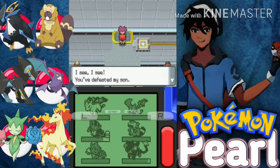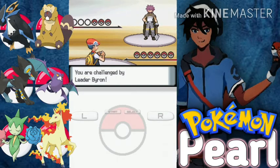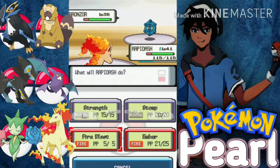That's Oreburgh's gym badge. Byron says: 'I see you have defeated my son, but that's no surprise — he still has much to learn. In place of my son Roark, I, Byron, will take your challenge.' Here we go guys — Sky versus the Canaleve City gym leader Byron with his three Pokemon. First one is a Bronzor, level 36, no problem.